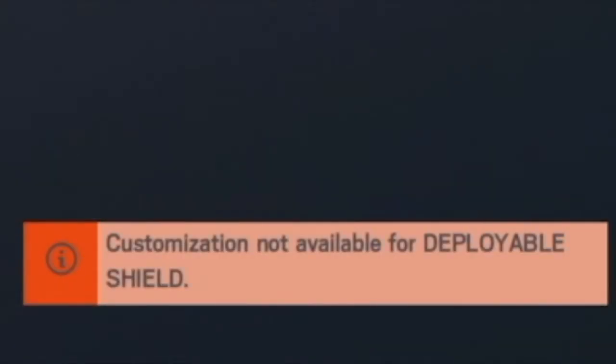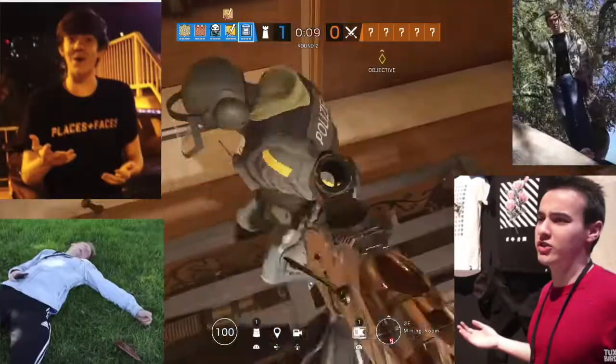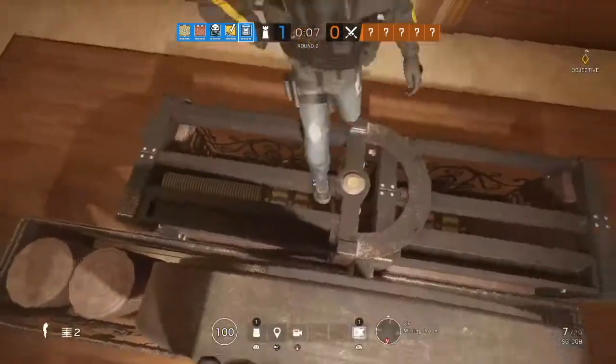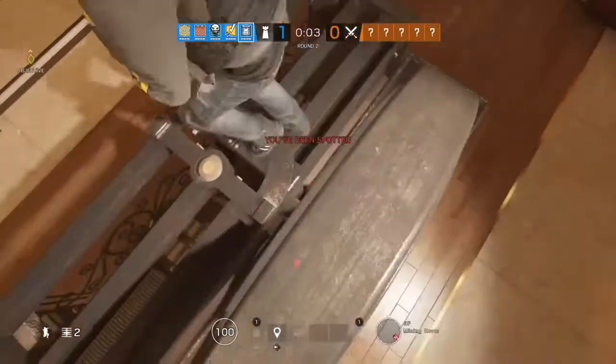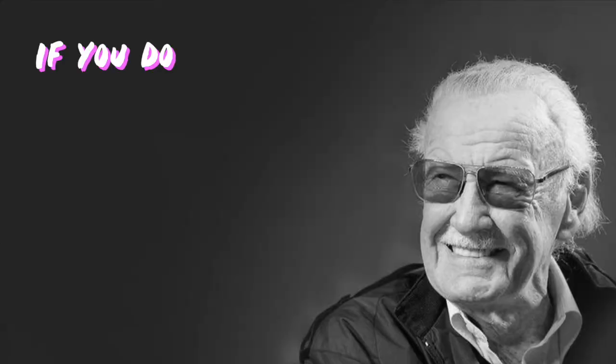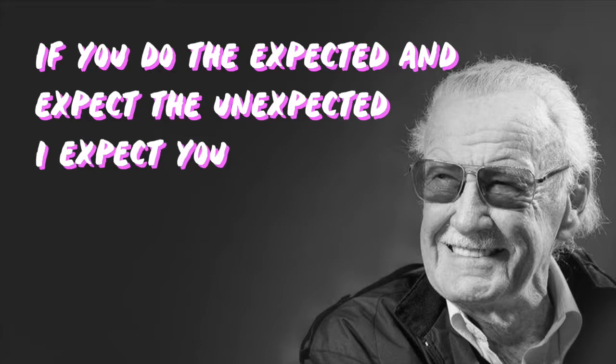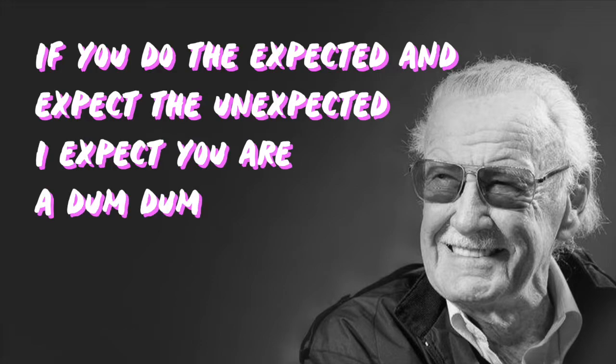Most siege players are just complete idiots and they think that when you play Rook you just have to give your armor to the team. Wrong. I think it was said by Albert Einstein himself who said: 'If you do the expected and expect the unexpected, then I expect you are a dumb dumb.'